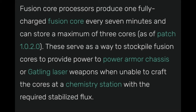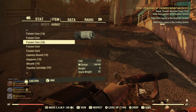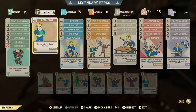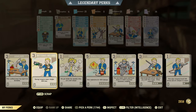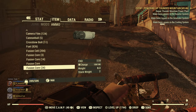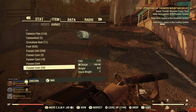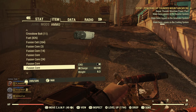Fusion cores are also good for power armor chassis and Gatling laser weapons, and you can craft them at the chemistry station. I'd also recommend the perk card Batteries Included if you're going to hoard a lot of fusion cores — it makes them weigh so much less. If you put 100 in your stash box that's like 300 pounds, so keep them on you with Batteries Included active.